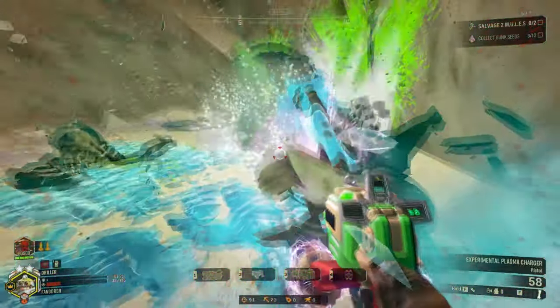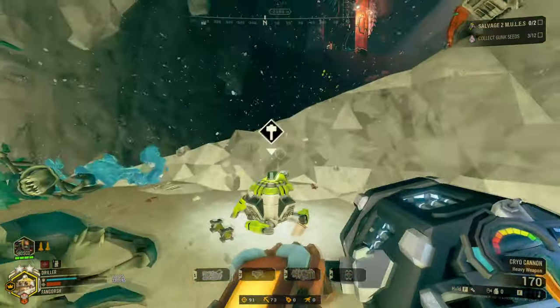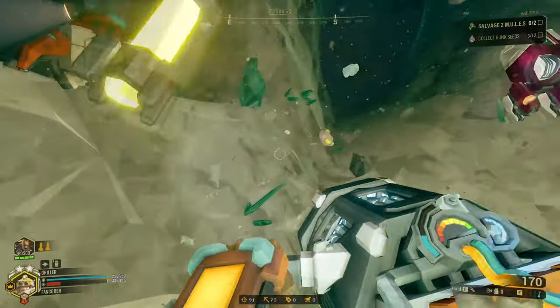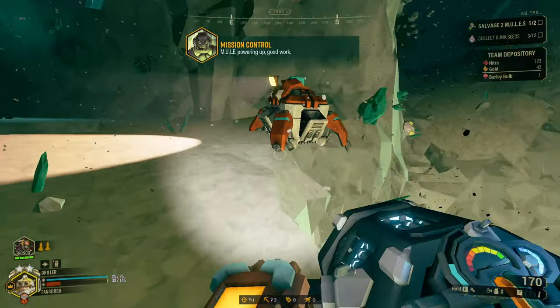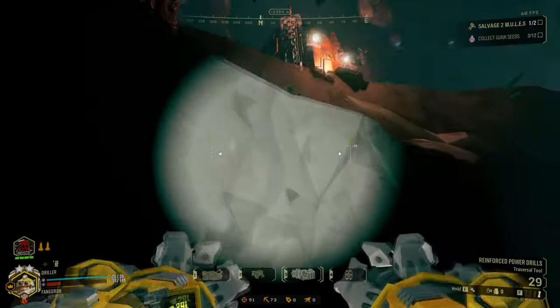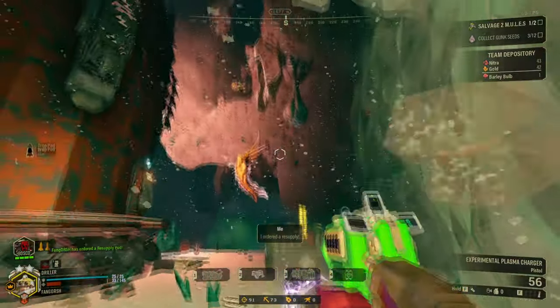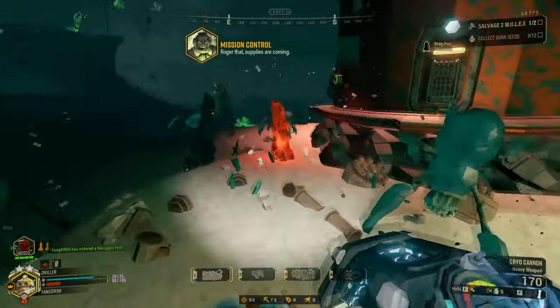They get to half health, immediately die. I need ammo, but Fragile has now improved my love for Ice Storm — I already loved the absolute hell out of it. Now it's even more fun. And this was also really good during the Hazard 6 stream that I did because it was just wrecking all the bugs.